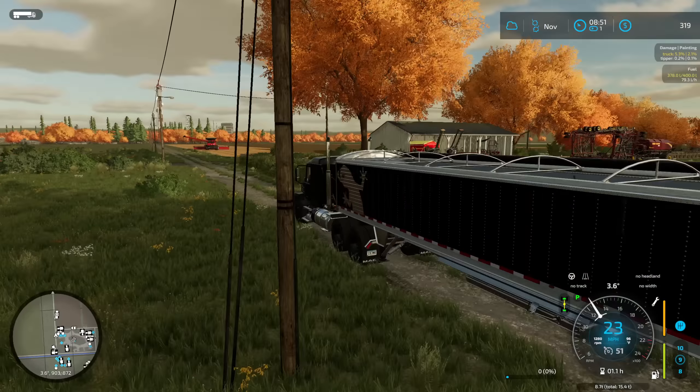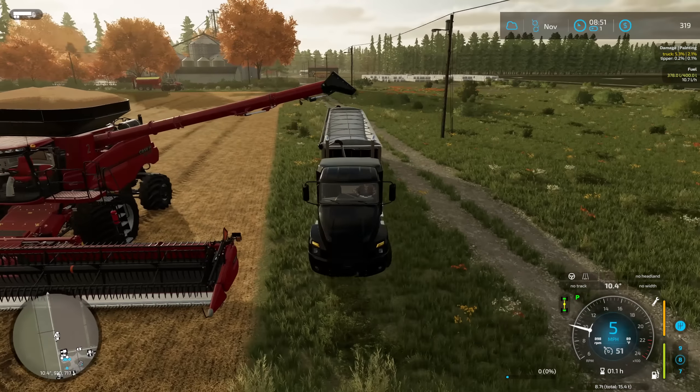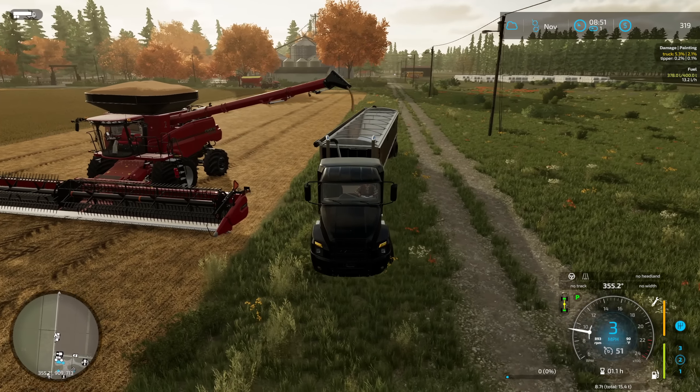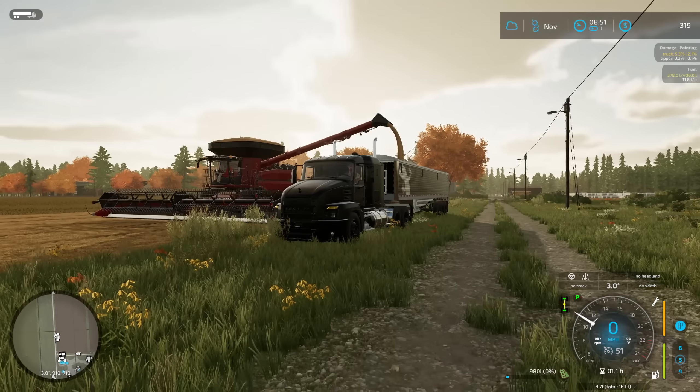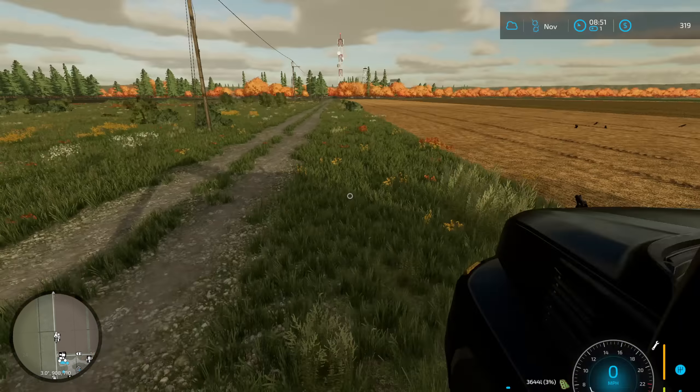Yield is really good — we've been working on our environmental stuff to make sure we get great yield off these with no weeds and good terrain. We've already got 25,000 liters of soybeans in the combine. I'm estimating we'll get about 100,000 liters off this small field. Things are going really well.